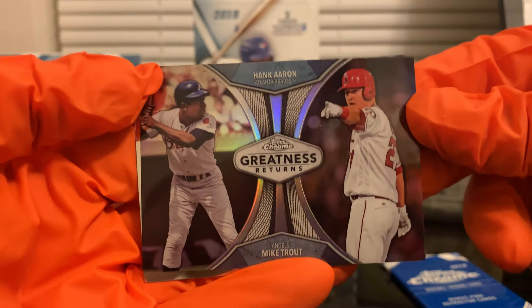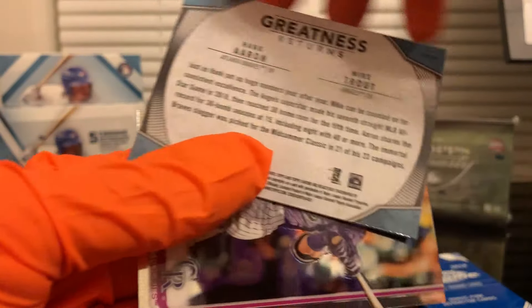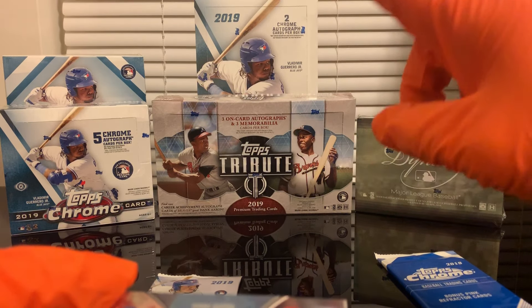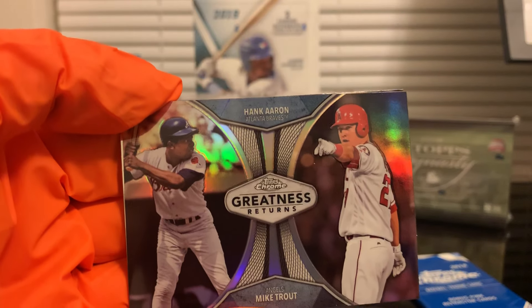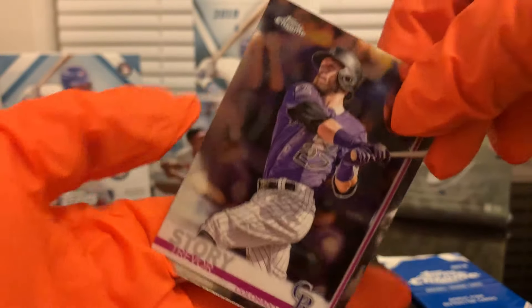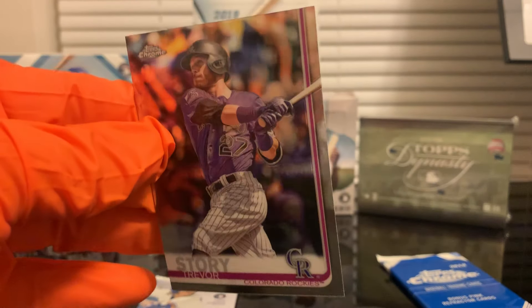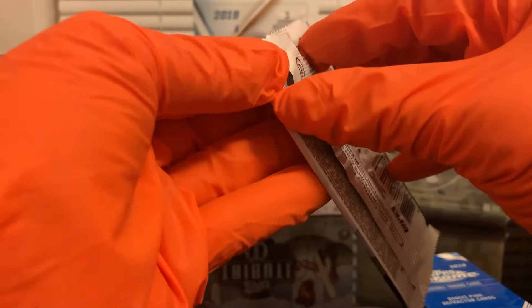We have a Hank Aaron and a Mike Trout — very nice cards. I have a friend that did a break of 2019 Topps Tribute and he opened a box that contained a Hank Aaron and Ronald Acuña dual auto book card — very, very nice card. You can find him at Fan Cave. He's awesome, he's the guy you want to break with — a very, very good guy.